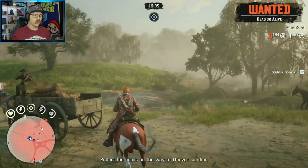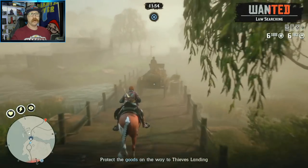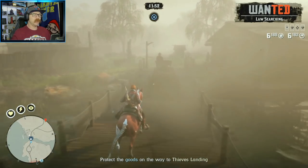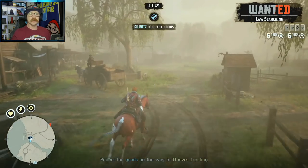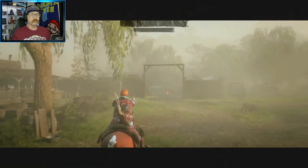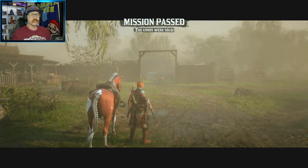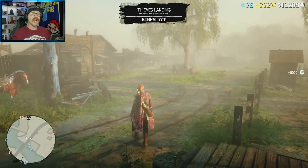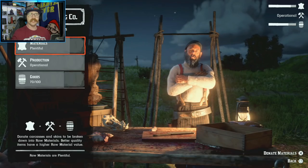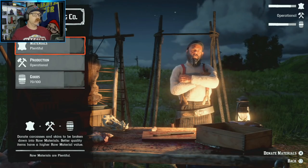I've noticed this for quite a while but didn't know if it was just me being nitpicky about my material bar. I know I've been at about 50% and donated something large like a legendary bison pelt, which should push it all the way to a hundred, and I didn't even get to a full bar. Until I created this overlay for my recording software and could actually see exactly what was happening, I didn't know we were losing 20% across the board.